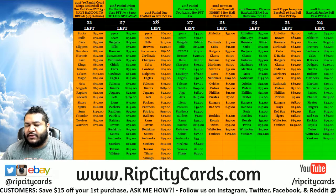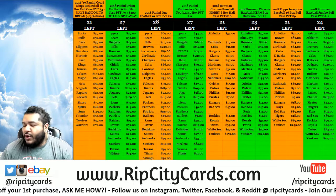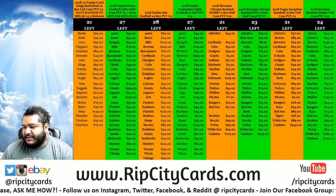Here we go. What's up y'all? It's time for a 2019 Prism Draft Picks football one box pack random, number four to be exact.